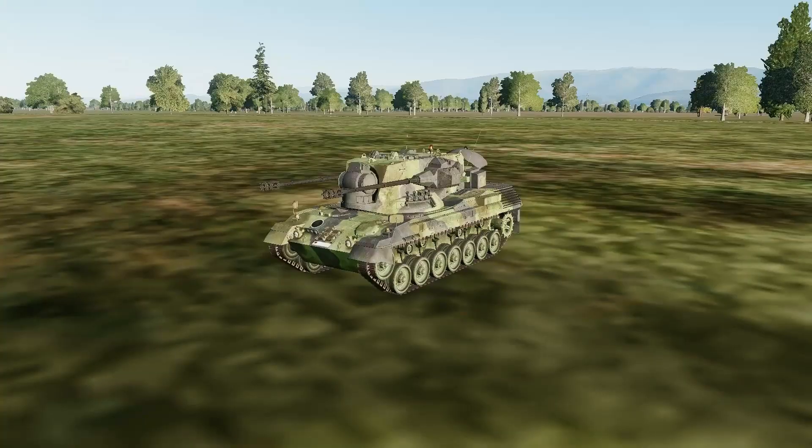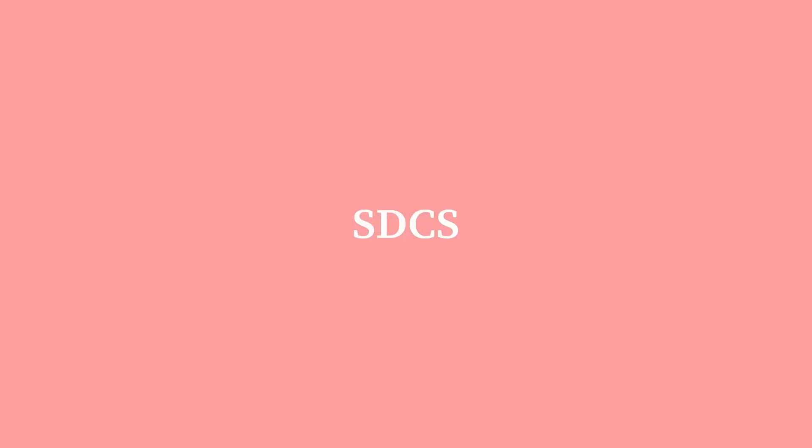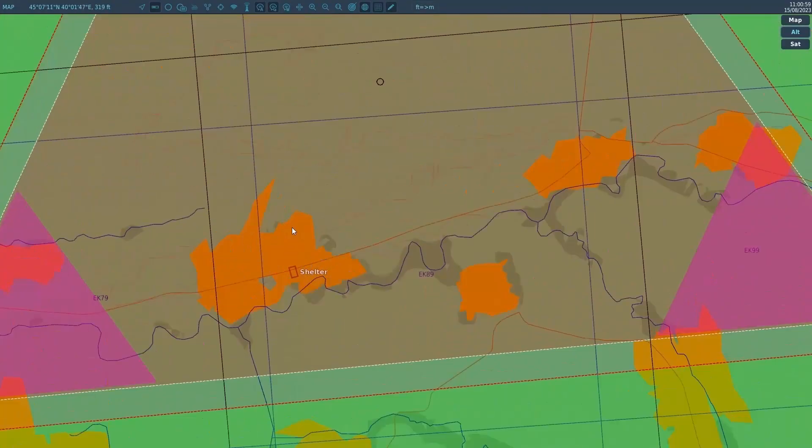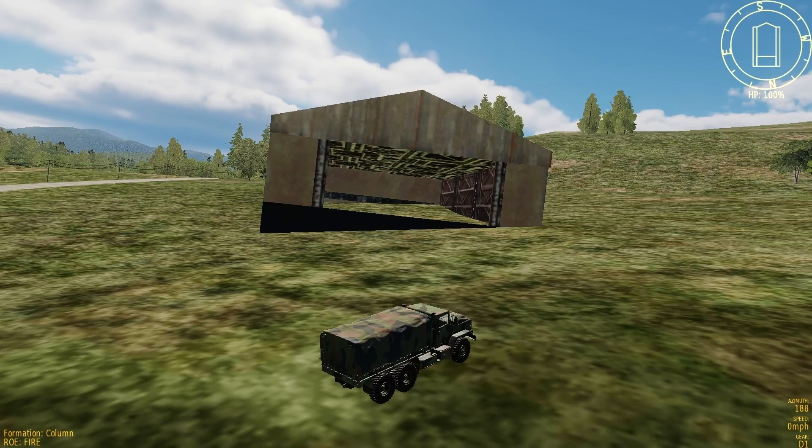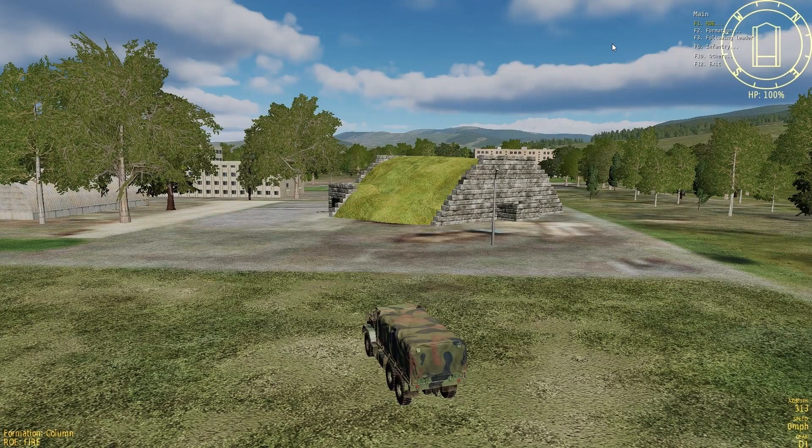Daddy? Yes? Where do units come from? Units come from a place of love called a factory, materialized by a shelter on the map that you can find in a factory triangle. Factories come in two flavors: either a baby factory that is not mature yet, or a full-grown factory that is a shelter. Only the latter one can produce units.